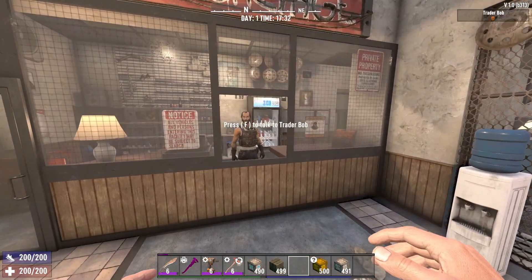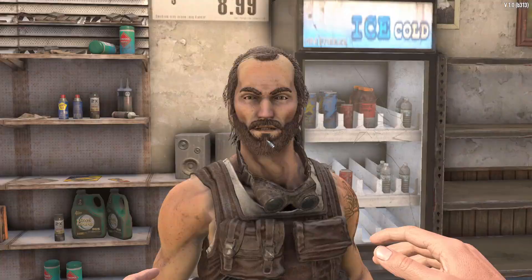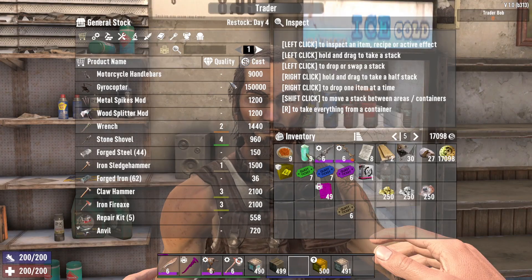Hey, what's going on guys? I'm going to be showing you how to get generators in 7 Days to Die. The first way, and the easiest way probably, is just talking to a trader. I'm talking to Trader Bob.